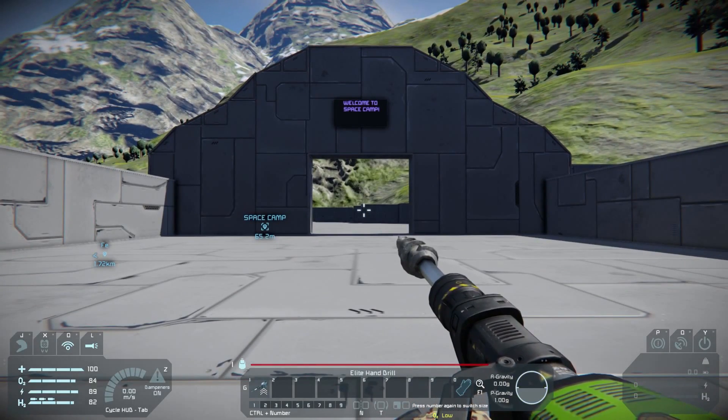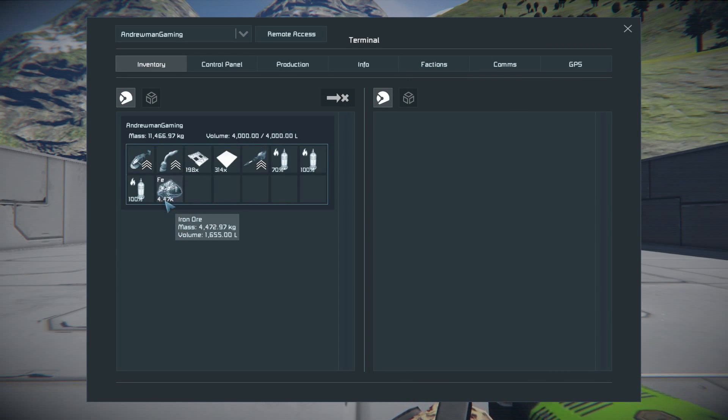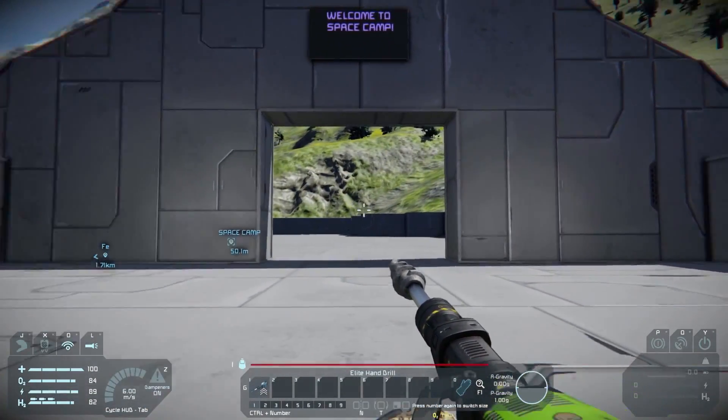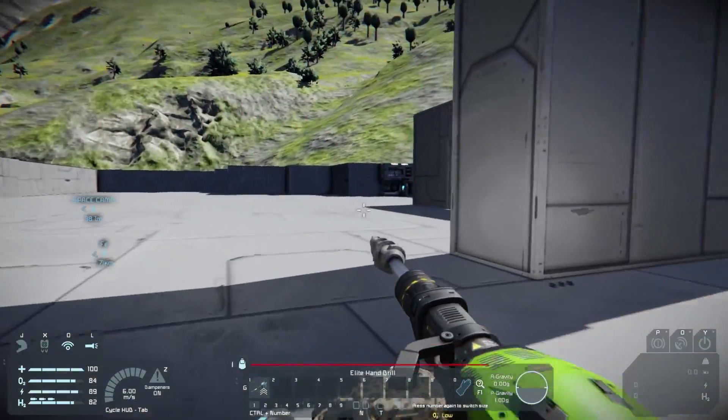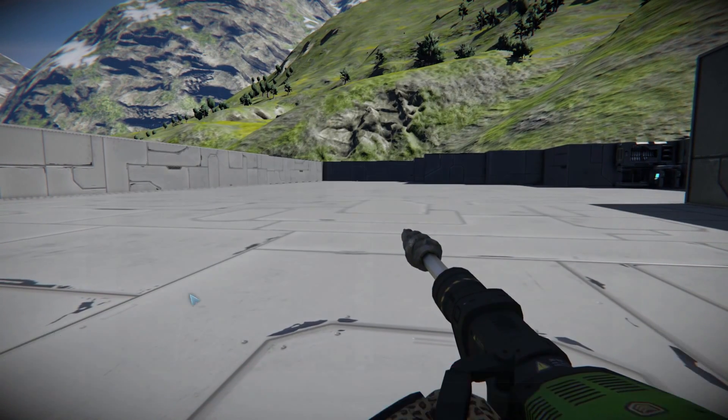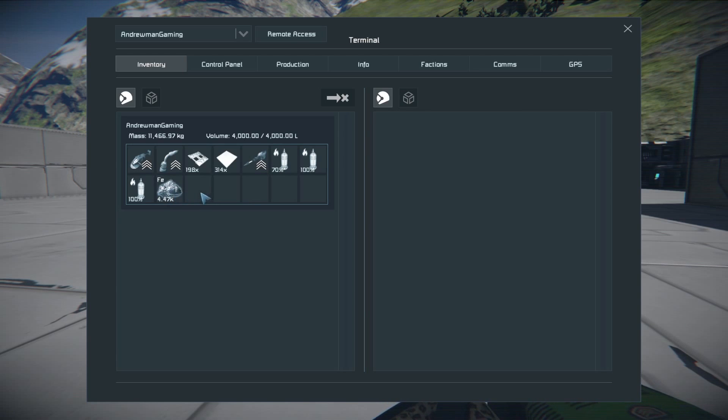Welcome back to base — we're back after our mining expedition. Let's press I to look at how much we have: 4,470 iron ore. So what do we do next? Now that we have the ore, how do we convert it into materials like steel plates or construction components that are needed to build things? Well, first we have to refine it. Refining is the process of creating iron ingots from iron ore, and the refinery is what will do that. After that, to get from iron ingots to steel plates, construction components, or small steel tubes, you go through the assembler.